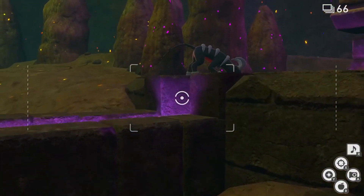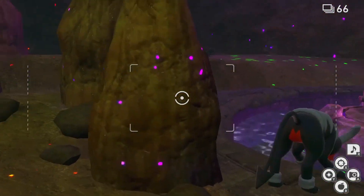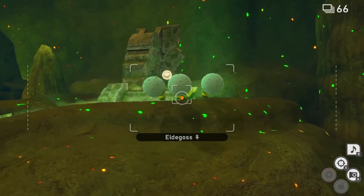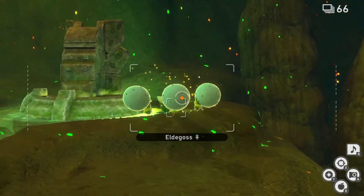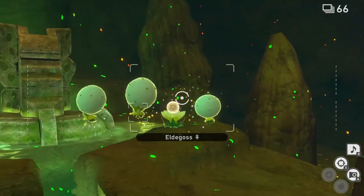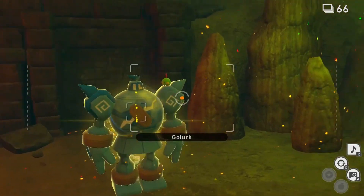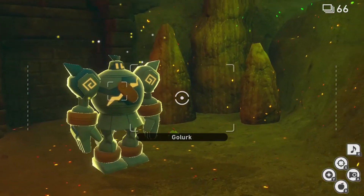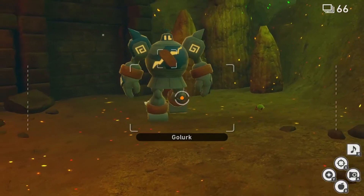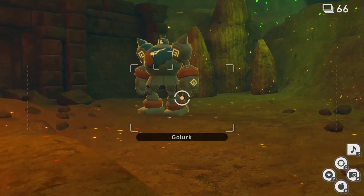The third Crystal Blossom is hidden — go past the third statue and you'll find it hidden between the rocks. Throw Illumina Orbs at it until one hits. The fourth one is covered by Edly Gosses, so spam throw Illumina Orbs at them until they fly away, then quickly throw one Illumina Orb at the flower. The fifth and last one is hidden behind a Golurk — throw only one Illumina Orb at the Golurk and wait for it to move. If you throw more than one it won't move, so once it moves away, throw an Illumina Orb at the flower.